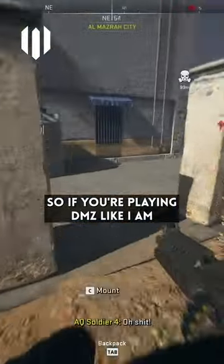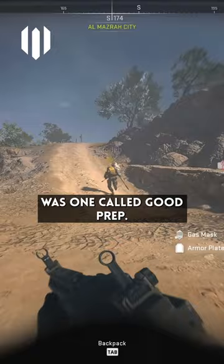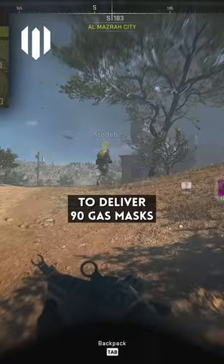So if you're playing DMZ like I am and you're completing your missions, sooner or later you are going to encounter a couple that seem rather difficult. One that had me particularly stumped for a while was one called Good Prep. It's a Tier 5 Legion mission, and it requires you to deliver 90 gas masks to any dead drop on the map.